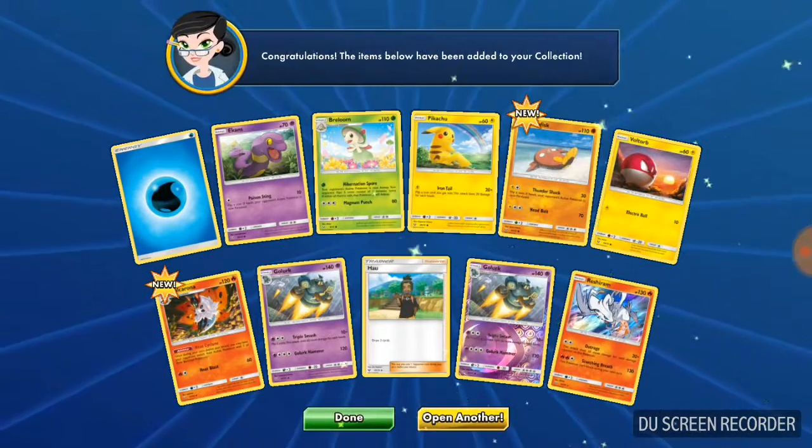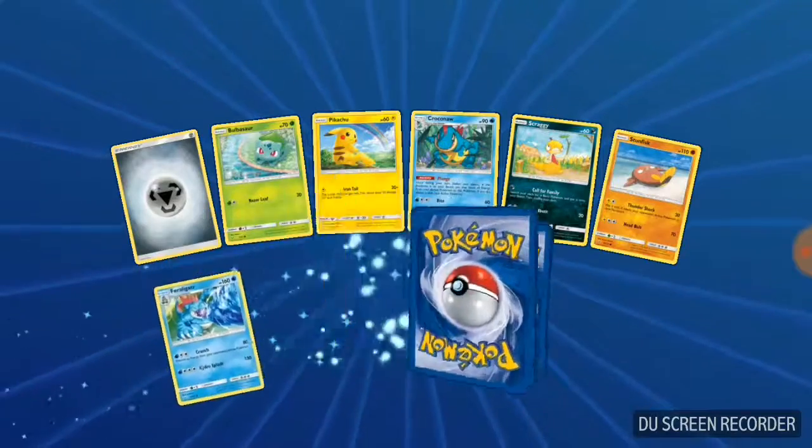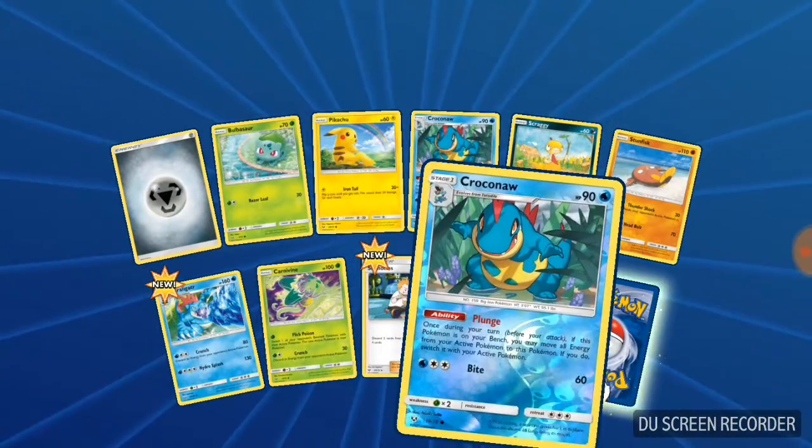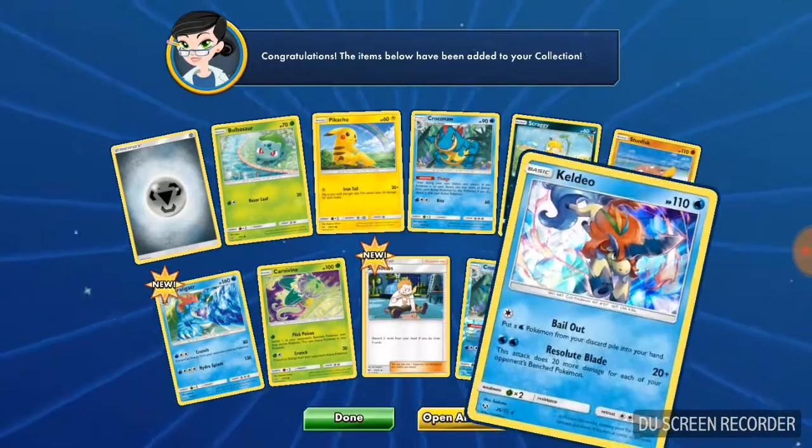And there's a double Reshiram. Fourth to last pack. Croconaw is our reverse and our rare is Keldeo.